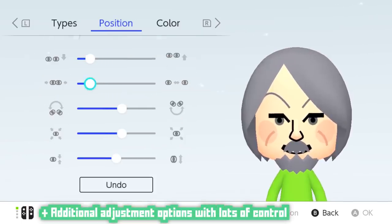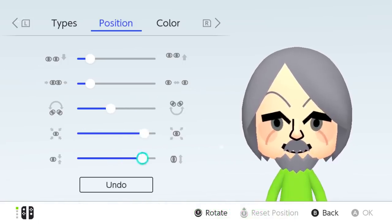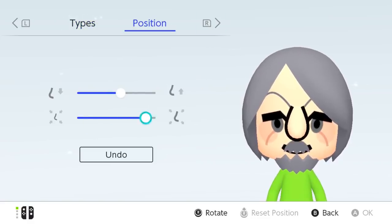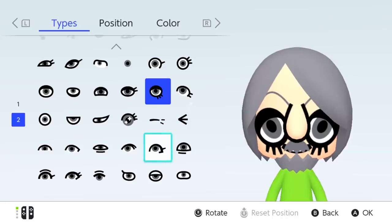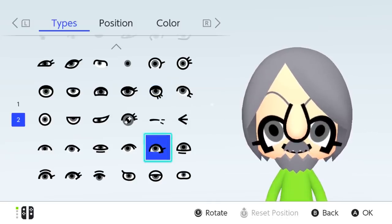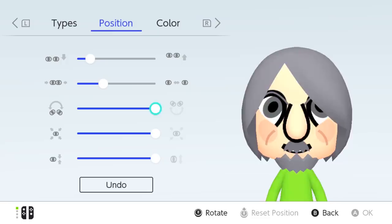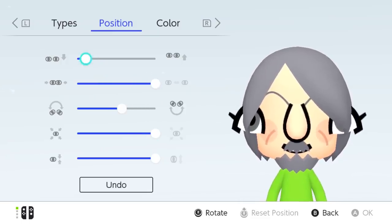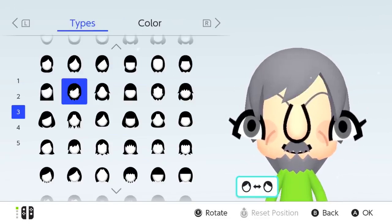Just about every facial feature has additional adjustment options, which is always appreciated — especially with how much control they give you. When you choose a nose, you're not just picking its shape, you're choosing its size and its orientation to the face. Same goes for the eyes — if you like a set but it's not tilted the way you like it, tilt them as much as you want. The adjustments are fairly significant, and you can basically have these facial features floating off of the face if you'd like. Even the hair has the option to mirror itself, which is something I never knew I wanted. It's a lot of control, and it's very, very cool.